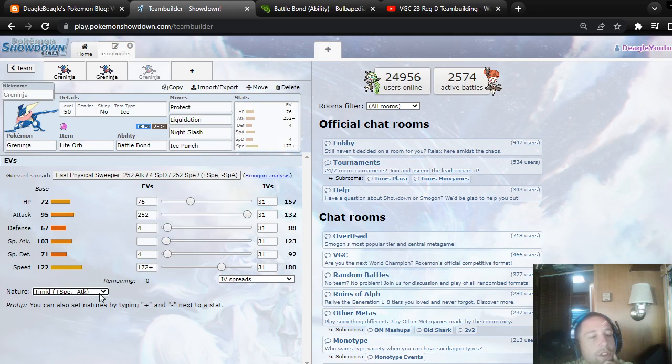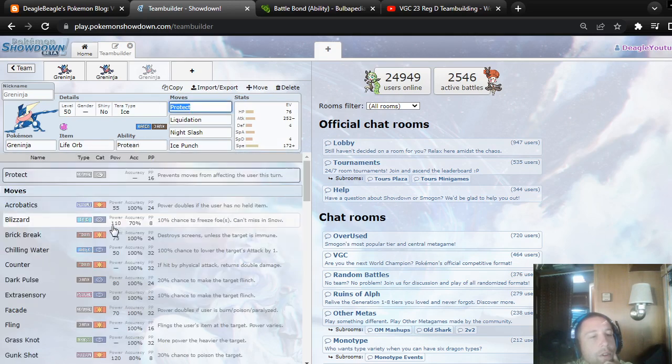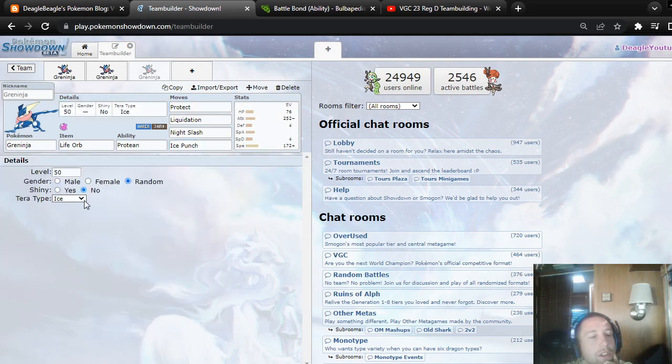I wouldn't even use this physical set. If you're using Water Shuriken, maybe with Protean — but I don't think I would personally use Greninja in this way.